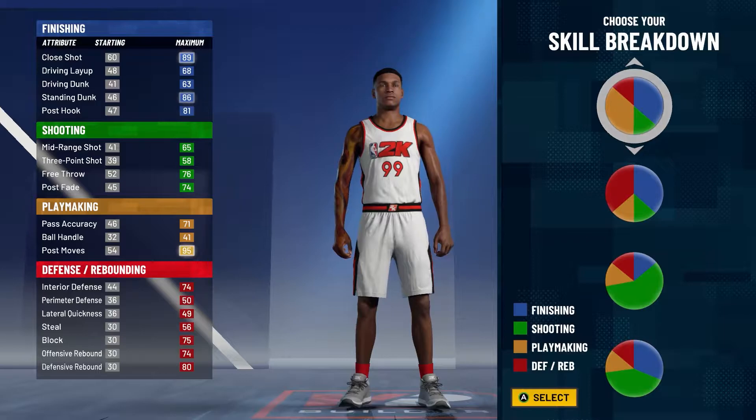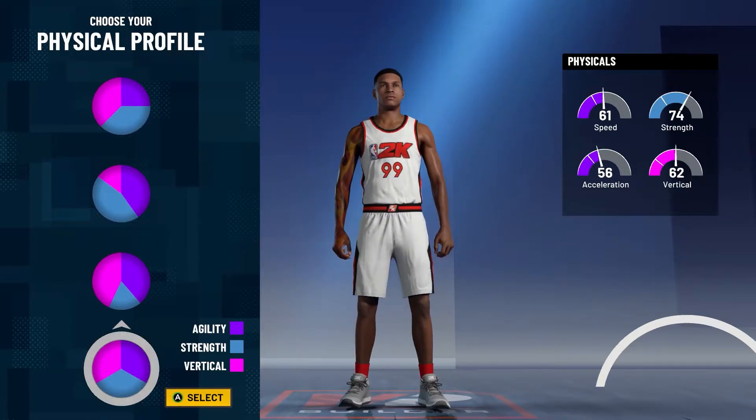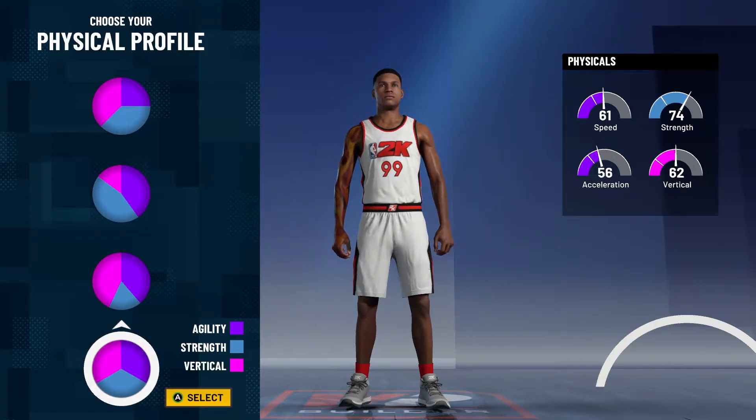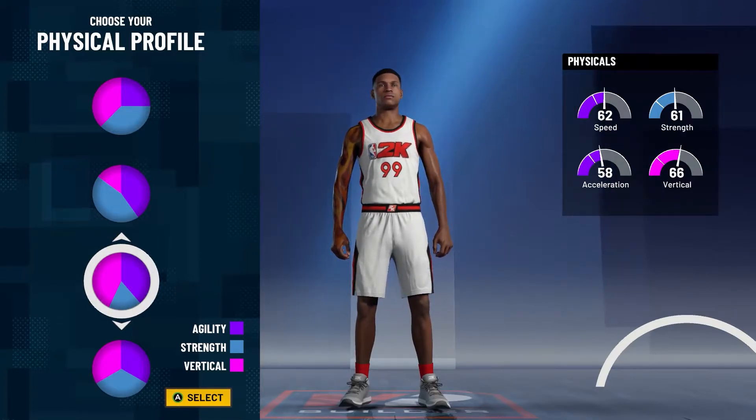Now you might be asking yourself — it says 63 driving dunk, how is this build going to get contact dunks? Just wait until you see everything that happens, I promise you it gets contact dunks. For the physical pie chart, you can go with speed, the balance pie chart, or the speed and vertical one. I'm going to go with speed and vertical because the strength is going to be low on this build no matter what, and you want a high vertical to get contact dunks.